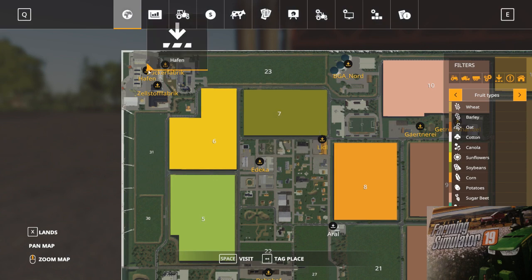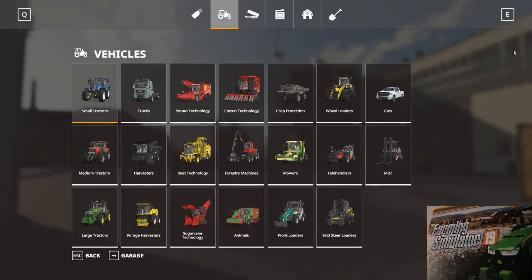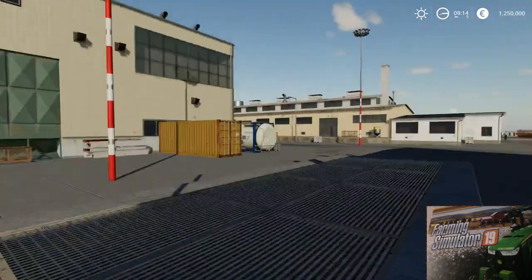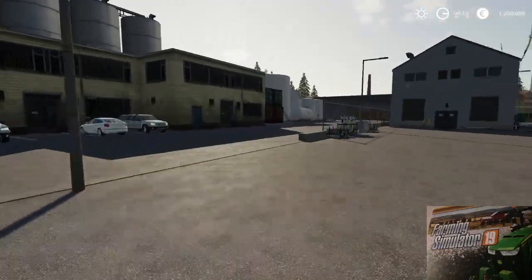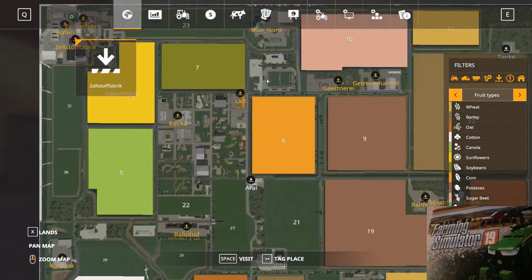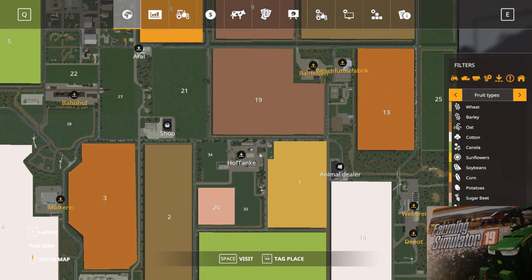If you go to this corner, here is the harbor. As you can see, there is one mill but if you check the inventory, it is not producing — they are just decoration. Here is the harbor sell point for wood chips and sugar cane. There is also a sugar factory and a factory for paper.